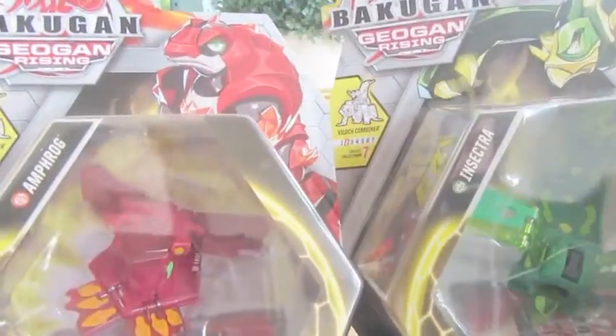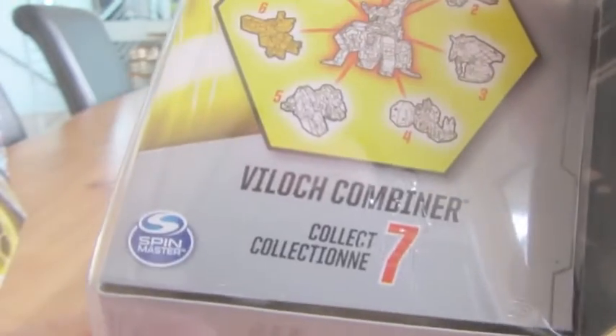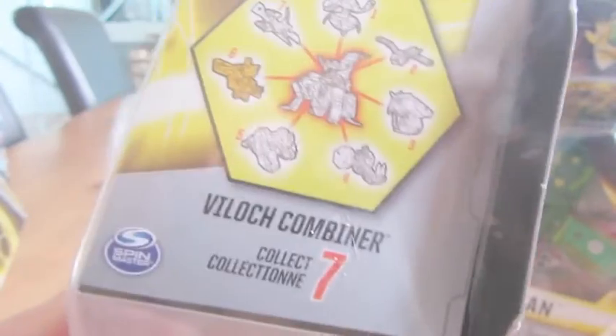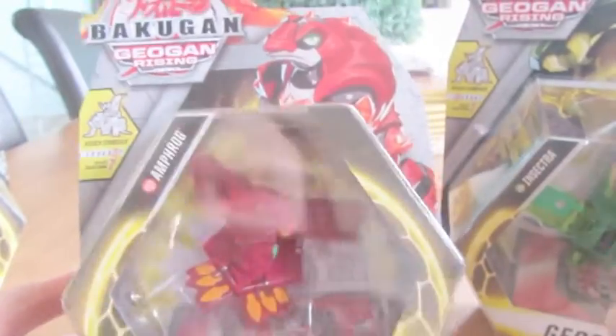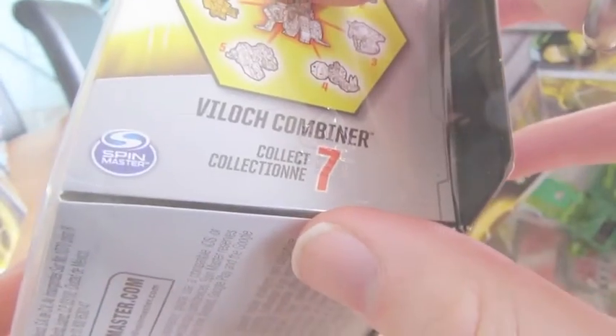I did not know this until I found these two, but apparently there's another giant Bakugan. And I checked — it's called Ultimate Vyloc, or Vyloc Combiner. It's like Max's Helios — it was Max's Helios and Max's Dragonoid. Like Max's Helios, you can buy this version separately by buying all the Geogon and the Vyloc Core.